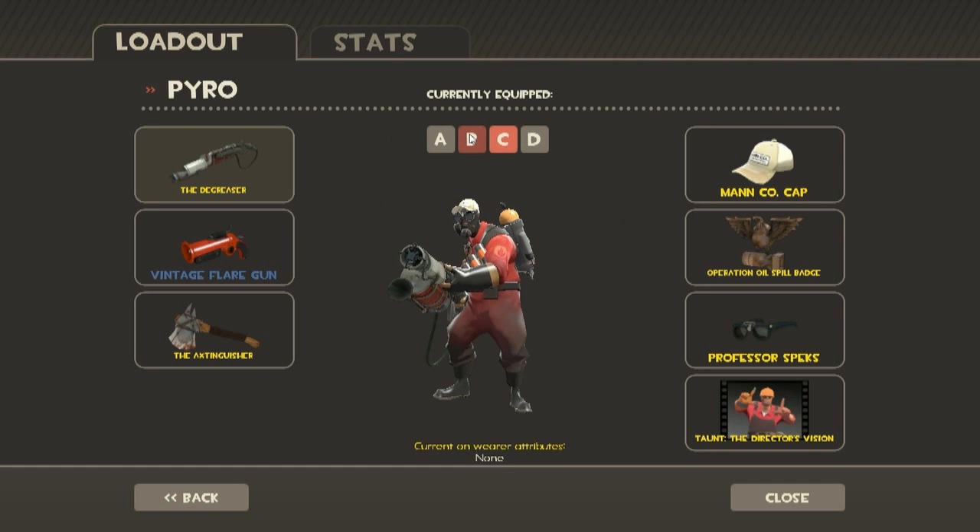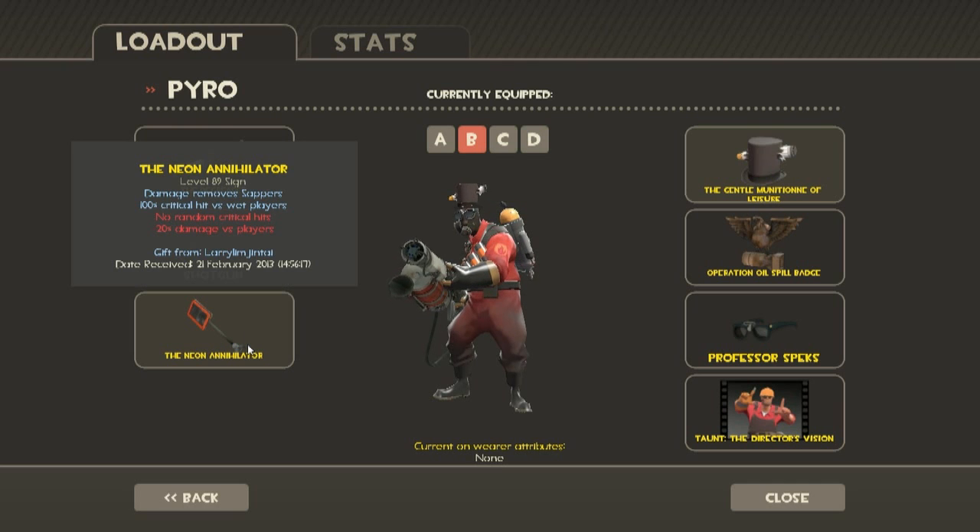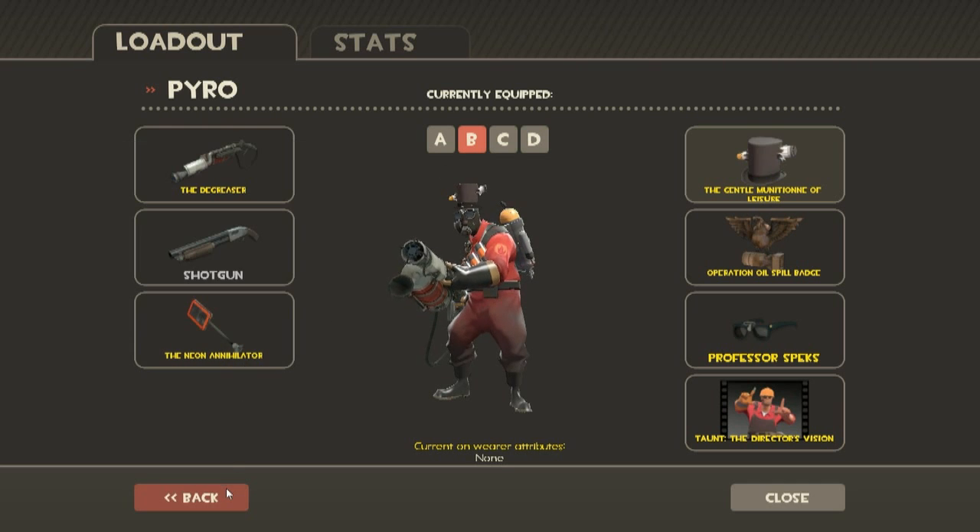Next one: Pyro. My favorite is a pretty much defensive Pyro — the Degreaser, the Shotgun, and the Neon Annihilator. The Degreaser will quickswitch between them all, I get to airblast and shoot them with the Shotgun, and dispatch enemies really easily at a distance. The Neon Annihilator is there to help remove zappers.